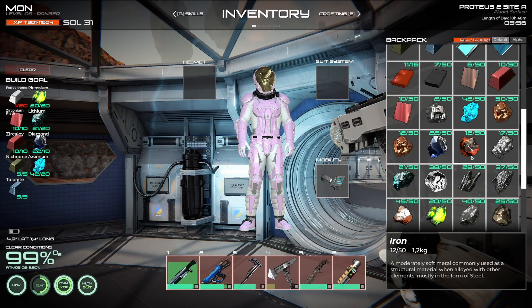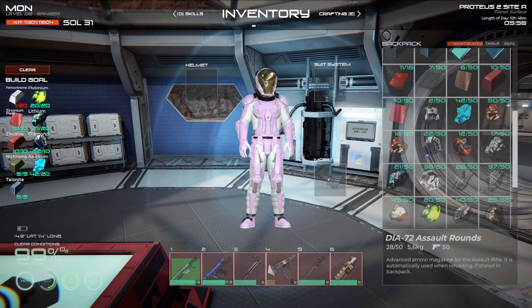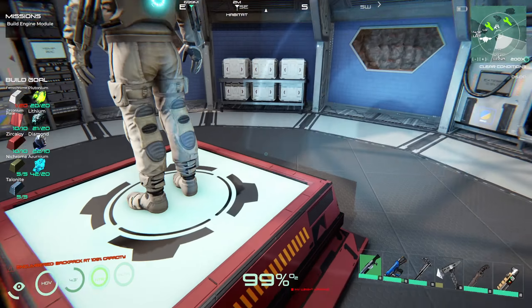We need more iron and we need about 19 more chromium. Just wanna make sure that I did collect — yeah, it shows I put the one on me. Perfect. So we need 19 more chromium, 19 more iron, and then we can actually build the engine module, which will be super cool.